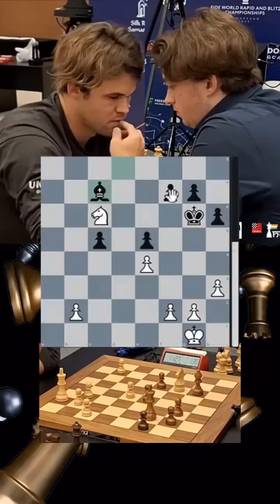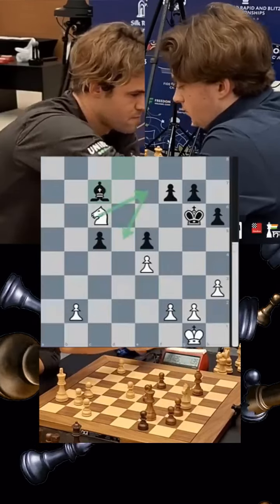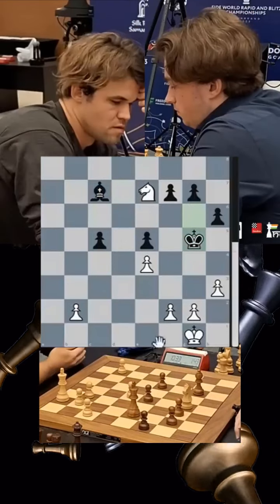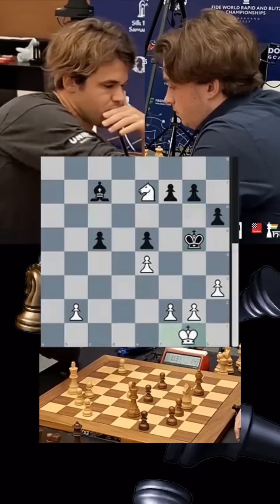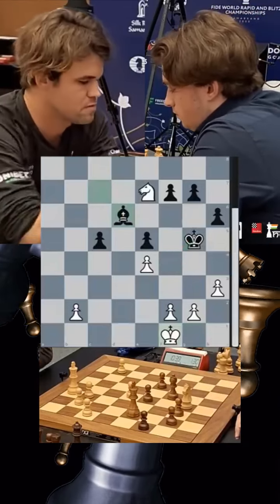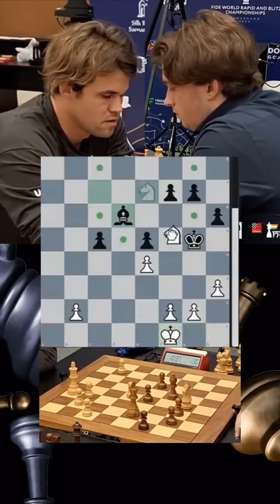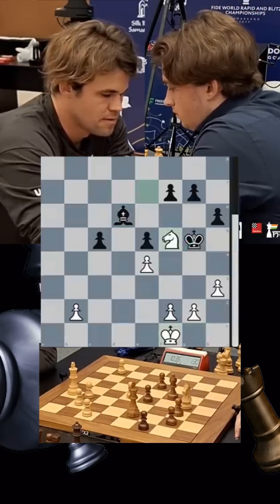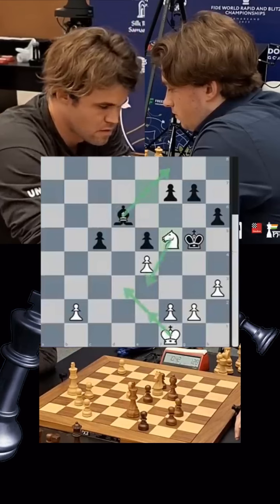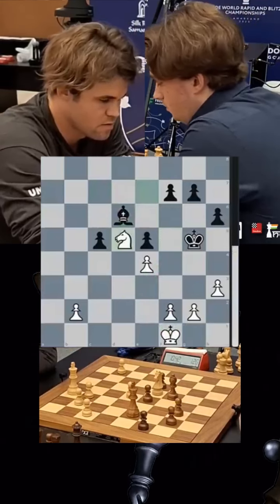A check on e7 coming to the central square would be very cool, and Magnus gives a check. The king comes up. It's time for white to activate his own king — king f1, good move. If you play king here, there's a check, so he goes bishop d6. This is a mistake because knight f5 is the winning move here. But Magnus misses it and goes knight d5.